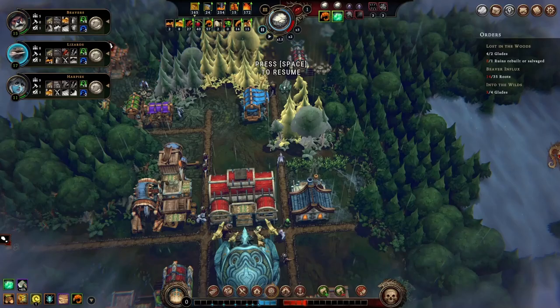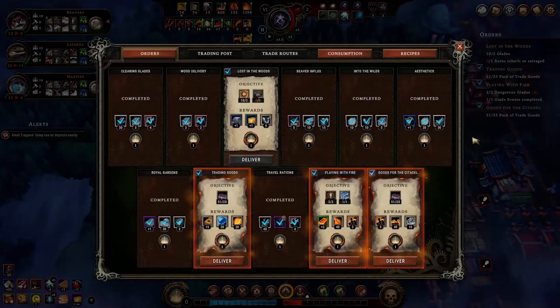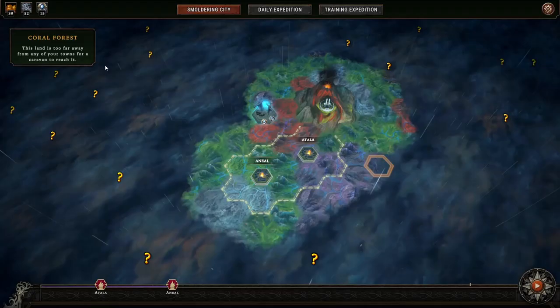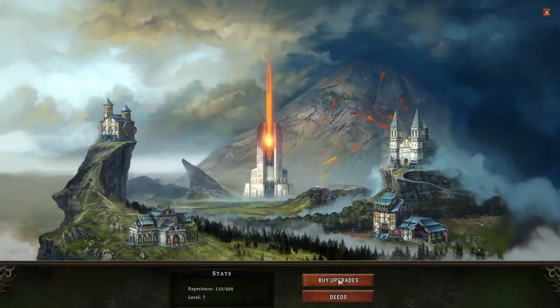And then I didn't come across blueprints of any building that can make torches. So a lot of caches remained closed until the 6th year when I have 11 reputation points and 3 orders ready. Now let us complete this settlement. As we have a difficulty modifier of 1, our score looks much better this time. We gain a slight smile from the queen because her impatience stayed below 6 for the game. First time on Pioneer difficulty, completing a settlement within 6 years — I hope it's not too bad.